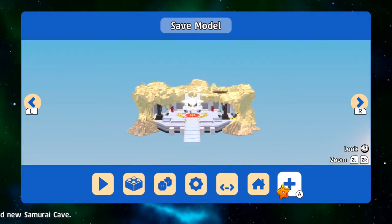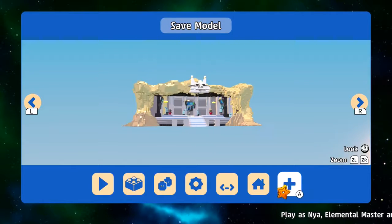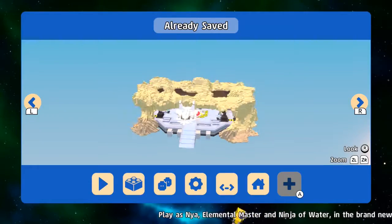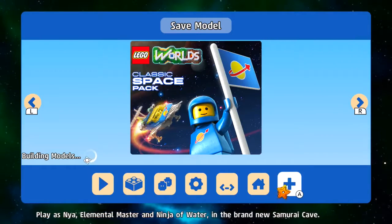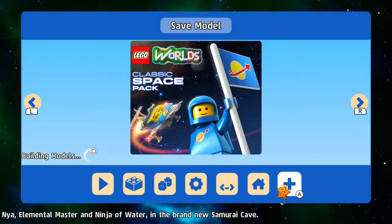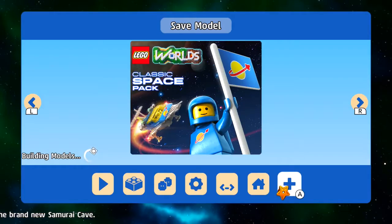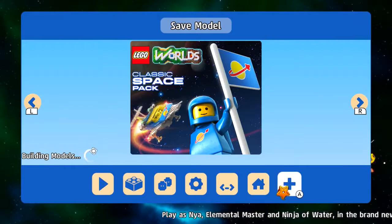On Nintendo Switch, we have a new brick build available. I think it's part of the Lego Ninjago set — I think there's a ninja lair. It is the Samurai Cave, it says it right down at the bottom. Play as Nia, elemental master and ninja of water, in the brand new Samurai Cave.